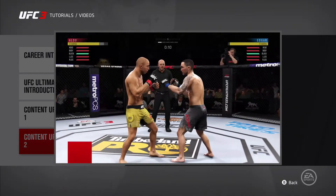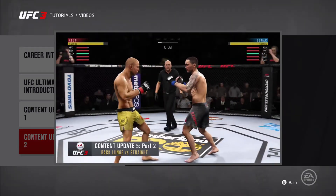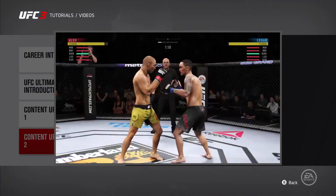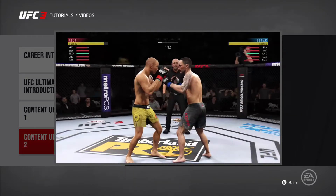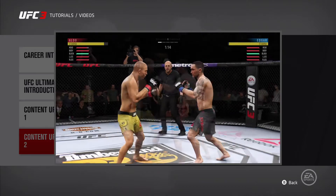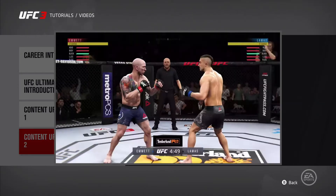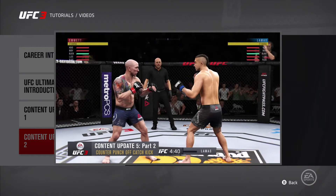Another improvement to footwork is changes to the intercept logic between straight punches and back lunges. Before this content update, if I did a back lunge and it was intercepted with a straight punch, the back lunge would be halted in its tracks, making it hard to create space. Now if a straight punch lands against a back lunge, the back lunge continues its momentum and is allowed to continue to completion.